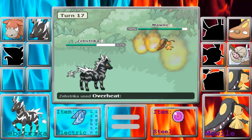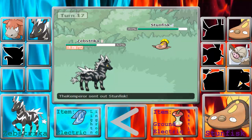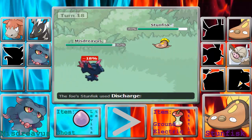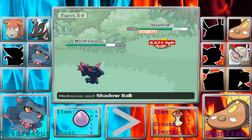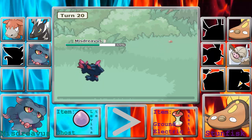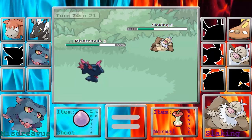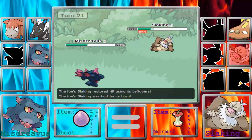I'm going to go into Zubstrike and go for the Overheat, killing it in one hit. Then he goes out to Stunfisk. I go into Mismagius predicting the Earth Power, but he goes for Discharge instead, which doesn't really do very much. I go for the Shadow Ball but it doesn't do much. The Stunfisk is actually especially defensive. I know he's going to go into Slacking, so I go for the Will-O-Wisp but it misses. I know the Pursuit is coming so I stay in, go for another Will-O-Wisp, and actually get the Burn.